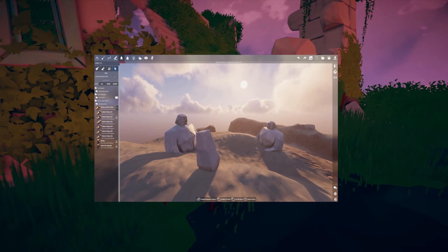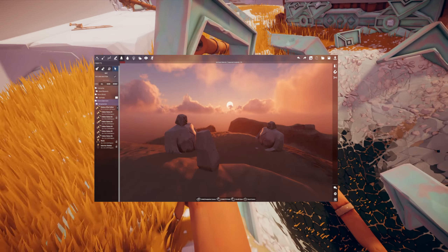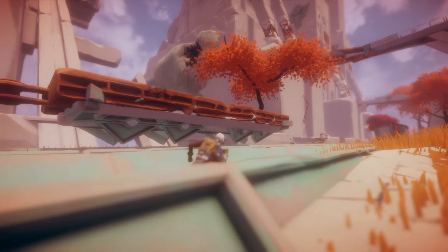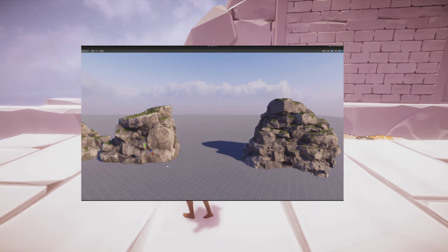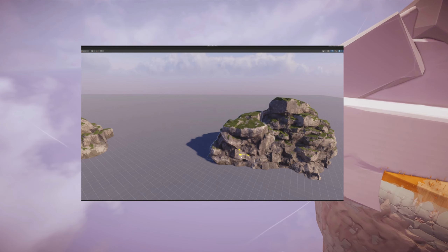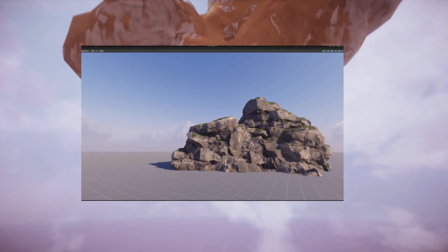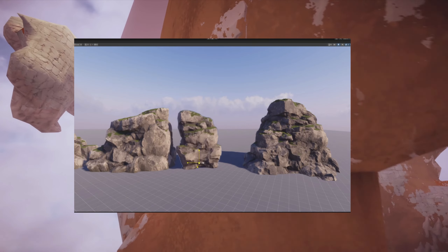They also talk about how they wanted to speed up the island creation process itself. One of the changes they refer to is the ability to filter specific assets for placement, as well as adding the ghost object feature. This function allows the user to clip assets through one another in order to make a larger yet detailed structure. They even provide an example where they clip two large boulders together, each with varying detail to create an even larger object. These same assets can be scaled up to much larger or smaller sizes depending on the creator's preference.